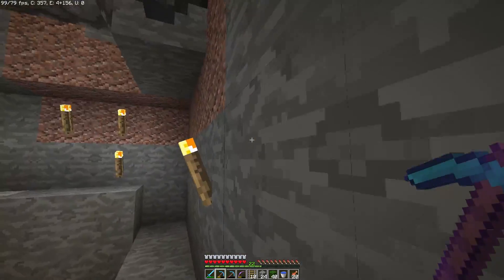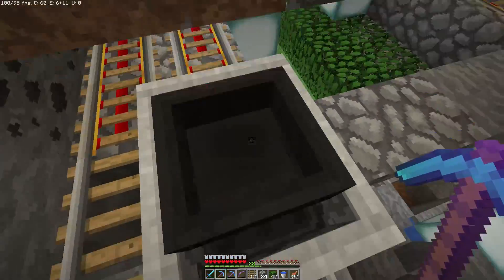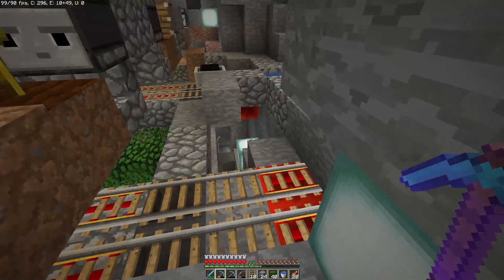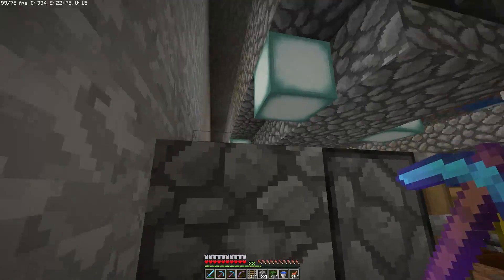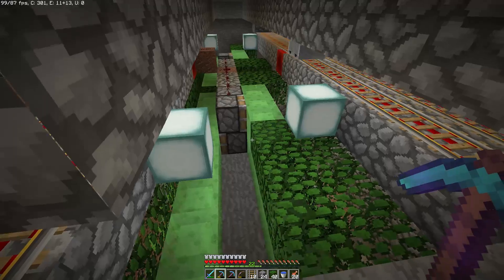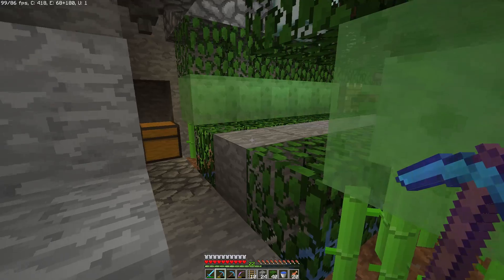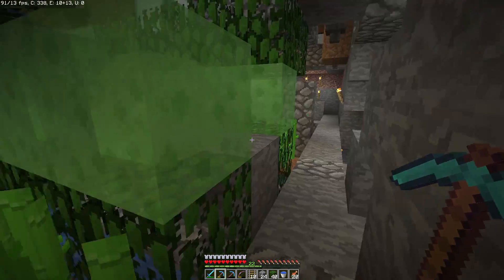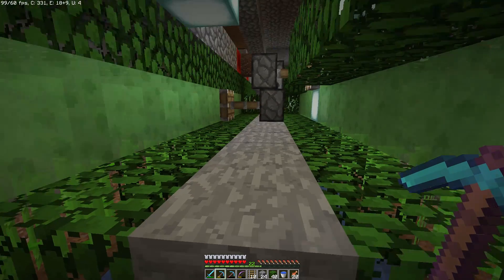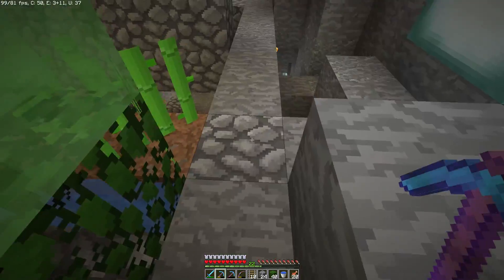Now we're going to come down one layer. Just to let you know, the melon farm for some reason wasn't wanting to grow at the level we did, so I had to drop it down one level — but that worked out pretty good, everything's lit up and going. Now we're going to work on our sugarcane farm. When you go researching sugarcane farms there's really two kinds — you can build observer farms, which are great but pretty resource intensive with lots of observers and pistons.